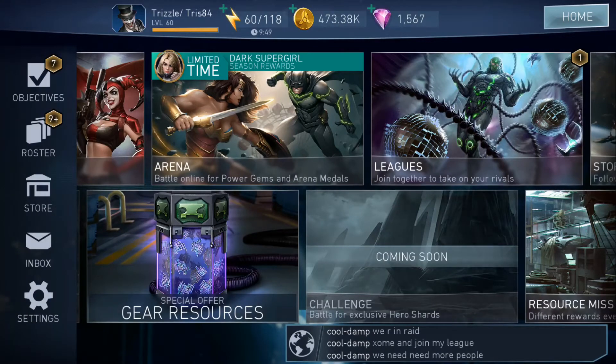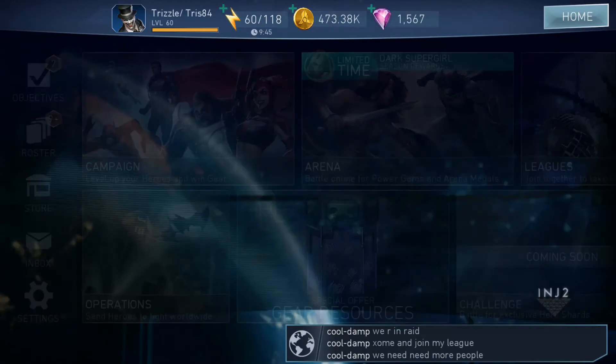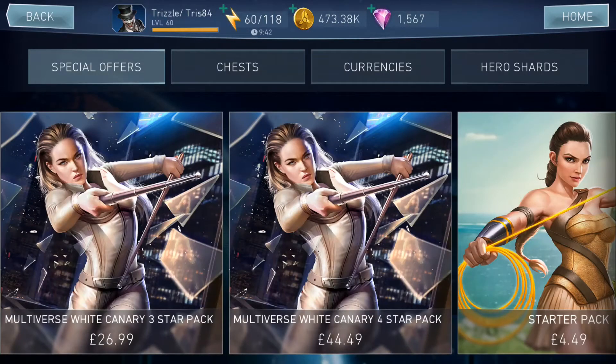So 40,000 gear materials is what you need to get five of your gear pieces on one character to level 20. You can see that ranking up and obtaining all that gear material is very time-consuming.